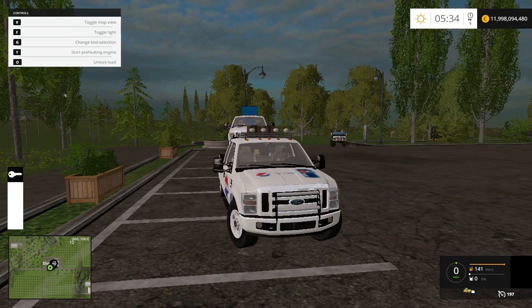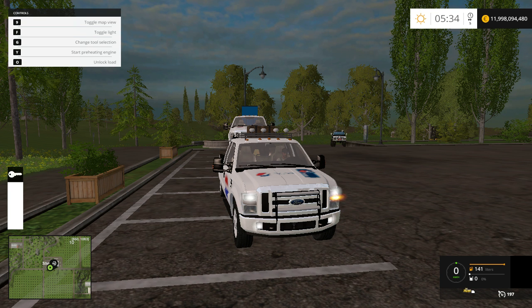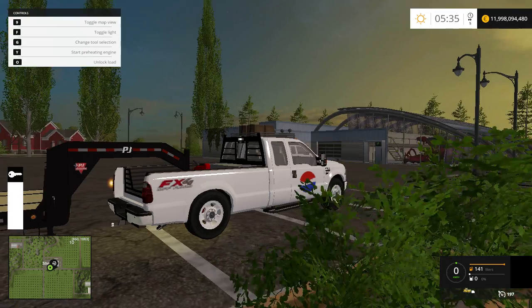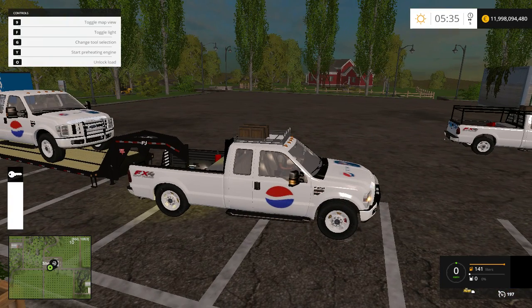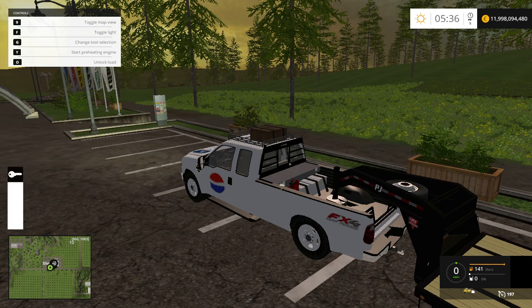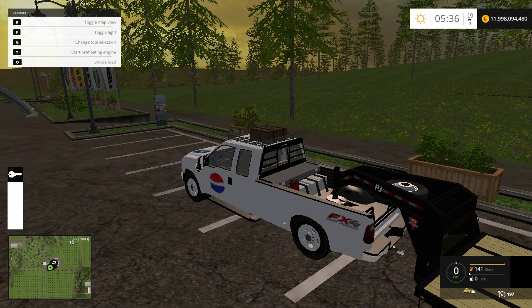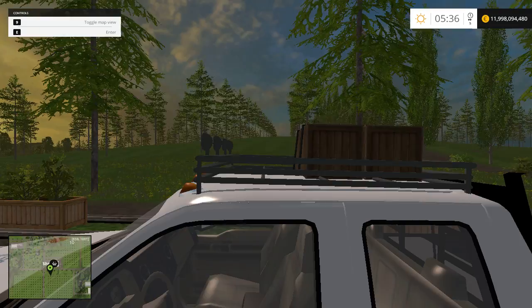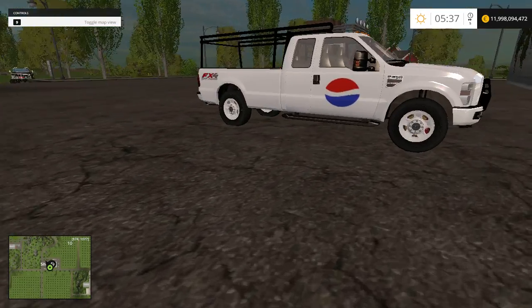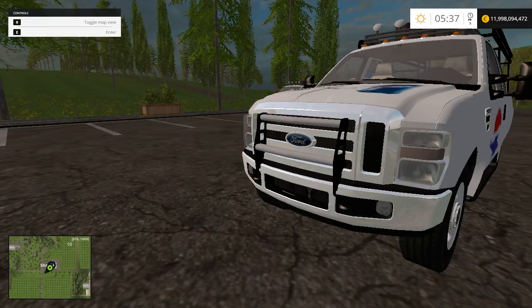This truck has the regular four-way signals, as well as the nice front lights, as well as the work light in the back, so it's nice. It definitely has a lot of different options to it. As you can see, this thing doesn't have a ton of power — it's not like a really powerful truck, but it's still pretty powerful, so it's nice.